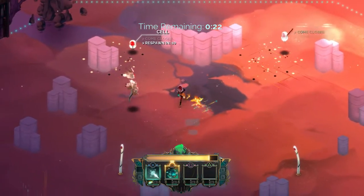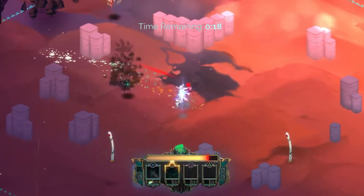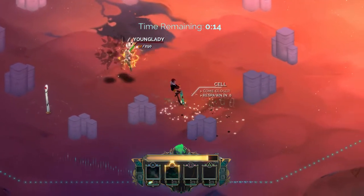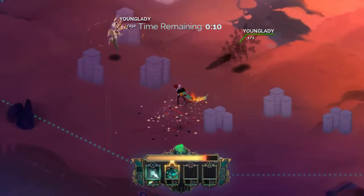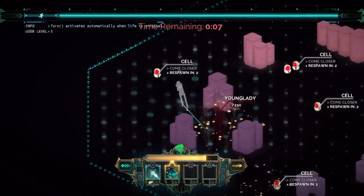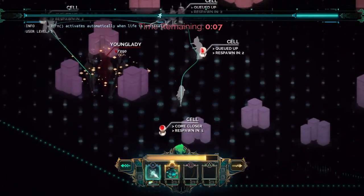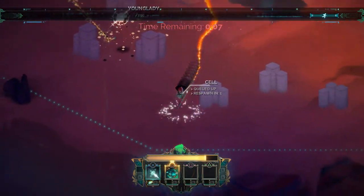Afterwards, use get on the leads because they die in like one hit or so. Also want to use get on young lady because you want to kill her outside of your little time stop thing. So then you can use it now to get all the cells instead of having to deal with all of them after they respawn.